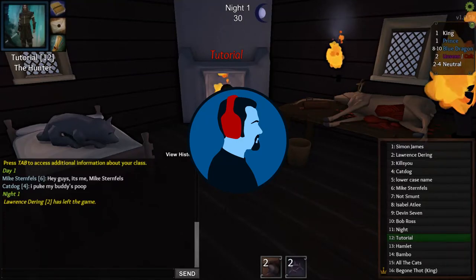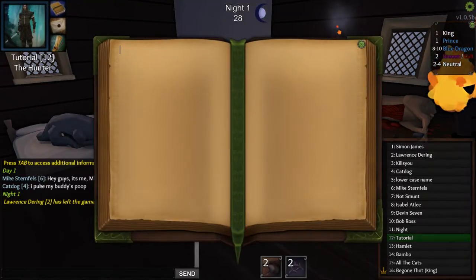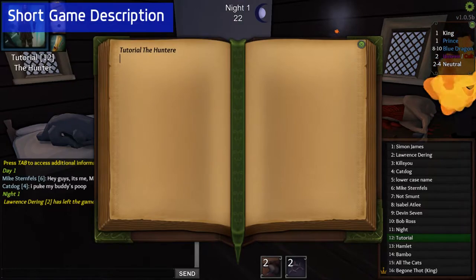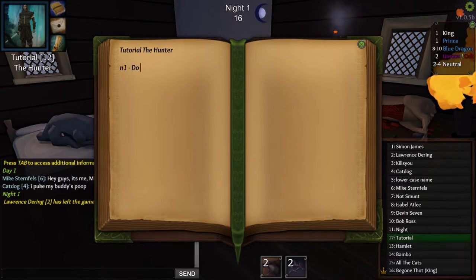Hey guys and welcome to Game Jammin'. Today's video is all about a new game called Throne of Lies. It is a game of hidden roles and social deduction. The object of the game is to figure out who your allies are at the table and get rid of all the opposition, including possible neutral characters. This is similar to Mafia or Town of Salem but on a much more complicated level.